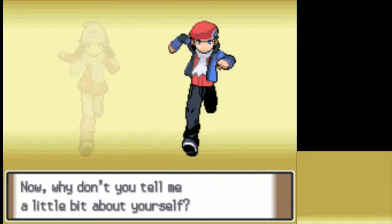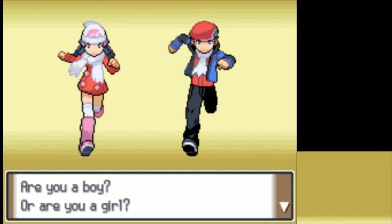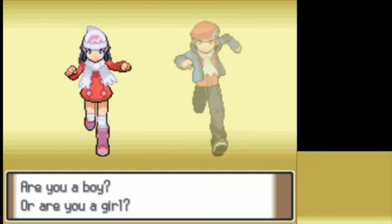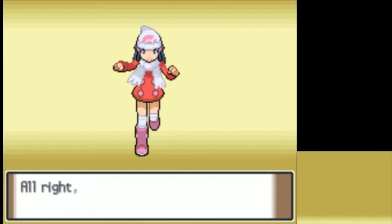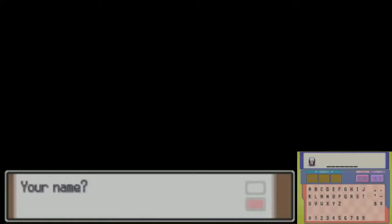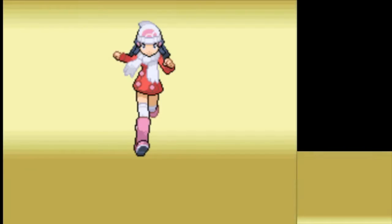So here we get into the part where we decide the player's gender. Since I said I would be going with my Pokemon OC, I'm going with the girl — my character is. The mouse controls aren't working for the name entry — can't do that. Good thing I have a backup OC. We'll just use her friend then.